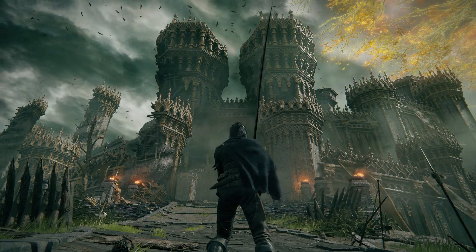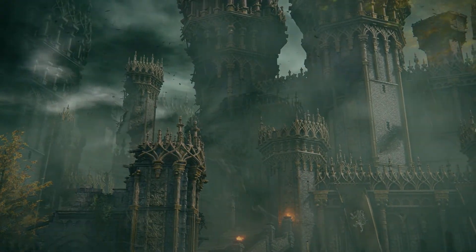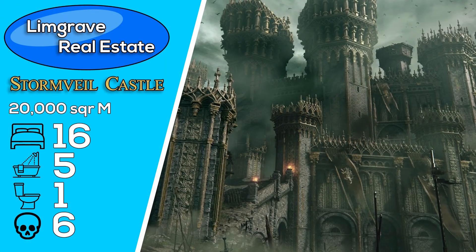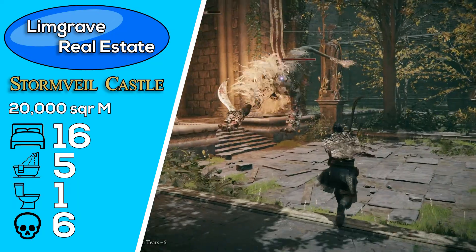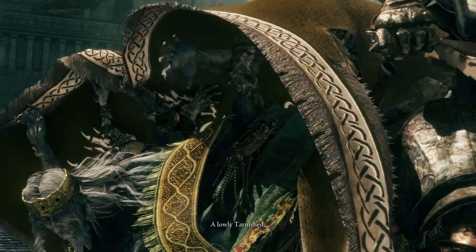Stormvale Castle, once a place of gleaming beauty and royalty, now no more than crumbling ruins, festering corpses, and terrific horrors. Boasting a generous 20,000 square meter size complete with personal servants, exceptional woodworking, birds with swords on their feet, eldritch horrors, and even a pet lion with swords on its feet. A true marvel to behold — and holy, what is that? Let's take it back a step.